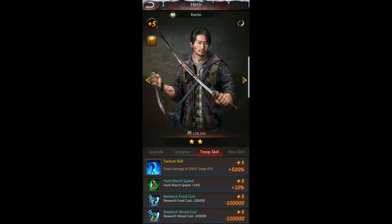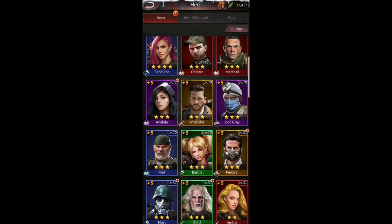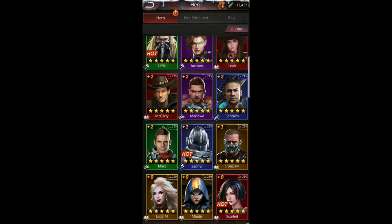Kento is great in the beginning — get him leveled up to plus five as soon as possible. Look at that: research food cost and wood cost are both reduced by 100,000. It might not seem like a lot at higher levels, but every time you research you're going to save that amount of wood and food. Getting it early will help you throughout the game.